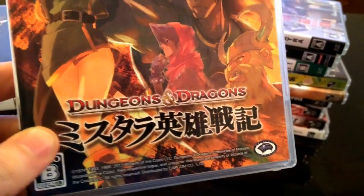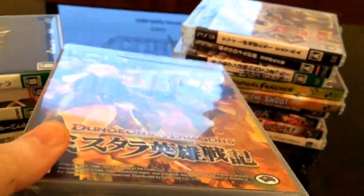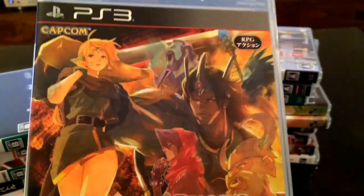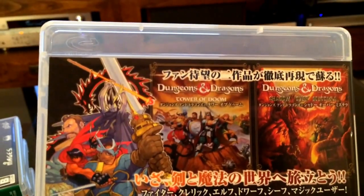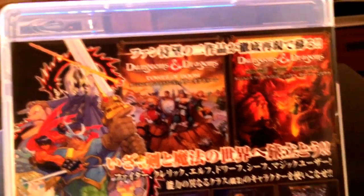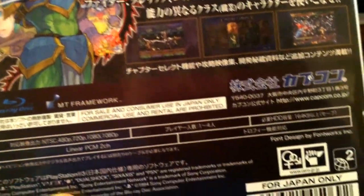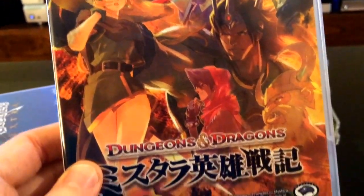Next one is a Capcom arcade game — Dungeons and Dragons. Not like the nerdy board game; this is basically Capcom's answer to Golden Axe. They released two games in the early 90s: Tower of Doom and Shadow of Mysteria, and they're both on this disc. It's like a more in-depth version of Golden Axe. Both of them are good — yeah, it's a good one to pick up, a bit of an unusual release.